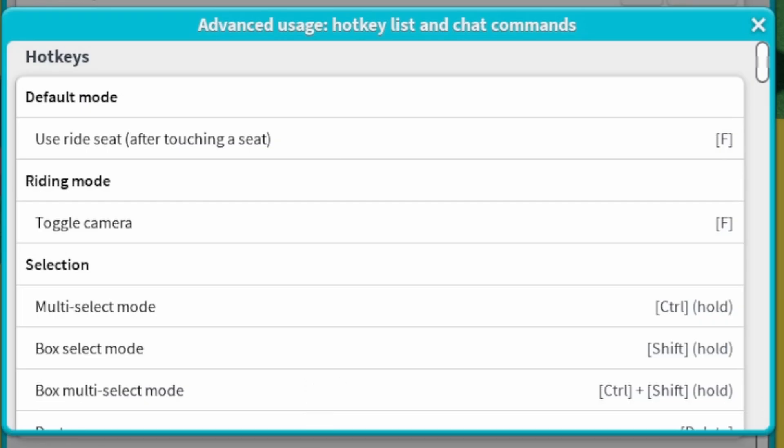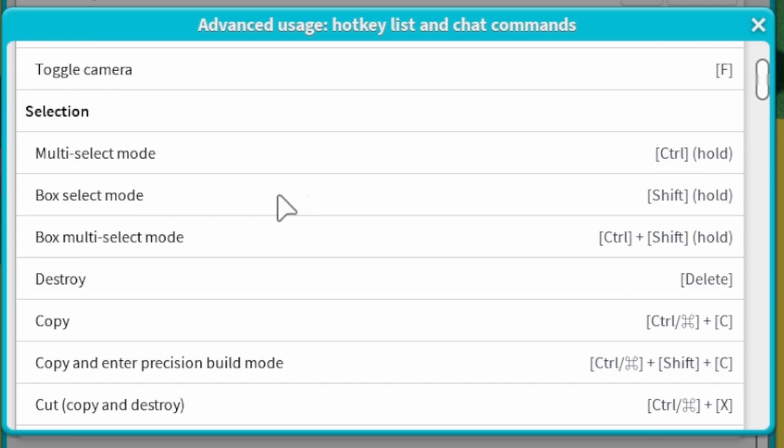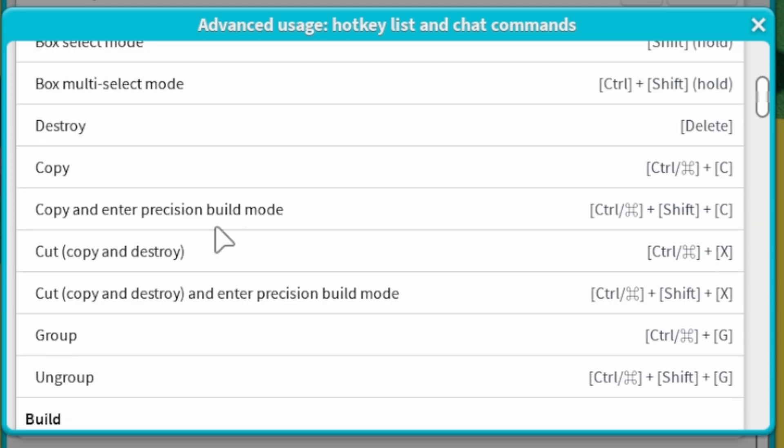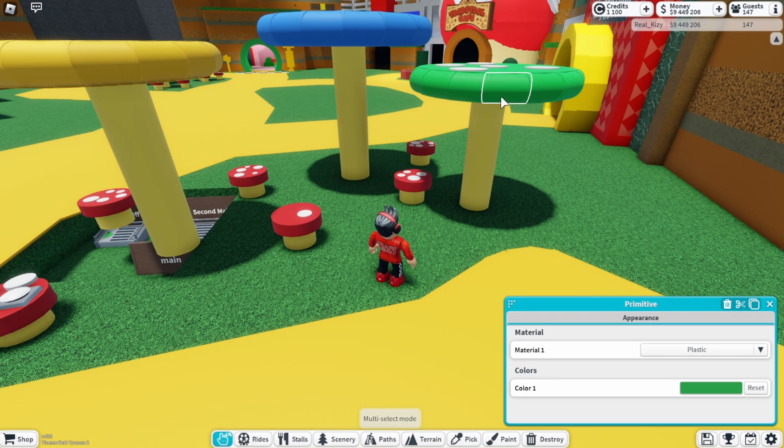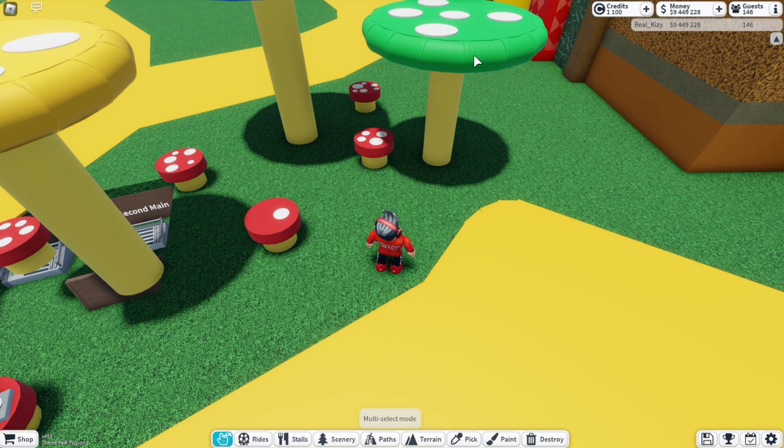Let's check the hotkeys and see how the copy-paste tool works. Multi-select mode is Ctrl held down, box select mode is Shift held, box multi-select mode is Ctrl+Shift, delete to destroy, Ctrl+C to copy, and Ctrl+Shift+C to copy and enter precision mode. Group is Ctrl+G and ungroup is Ctrl+Shift+G. There are so many shortcuts!